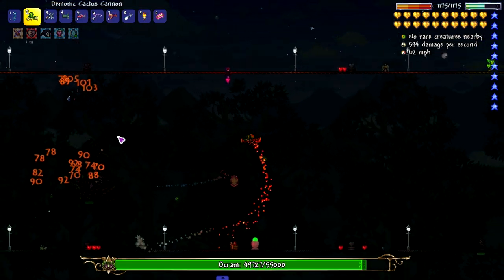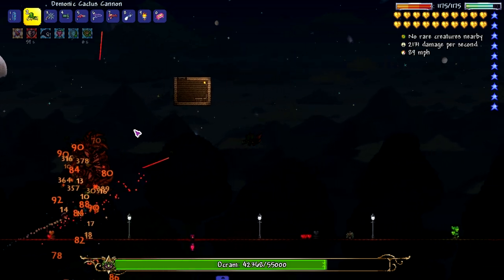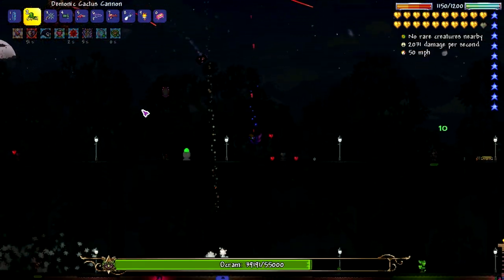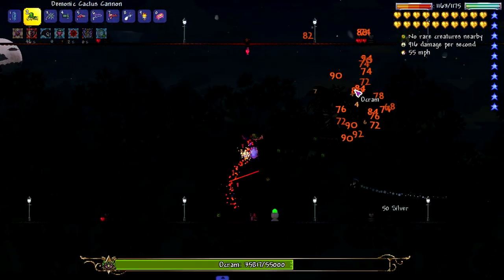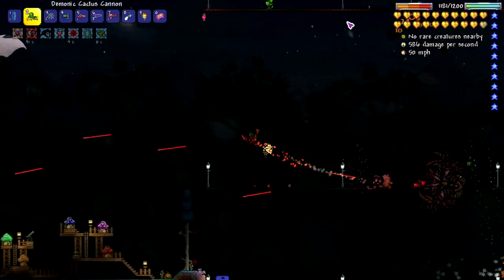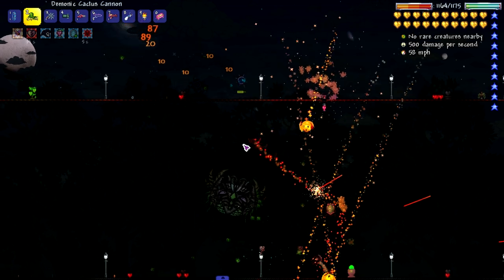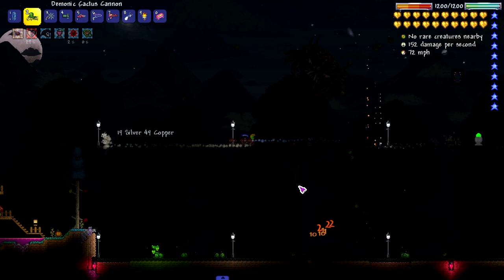We're using this cactus cannon against Ocram because it's a very strong weapon — look how much damage this pre-hardmode weapon is doing to a mid-hardmode boss. He's got the AI of like the fungus beetle from Tremor — I know that's a bad comparison — but it looks like you have to kill the minions before you can hit him. Similar to that boss from Calamity where you kill its minions and then you can do damage to the main health bar. Ocram is a healthier version of that.